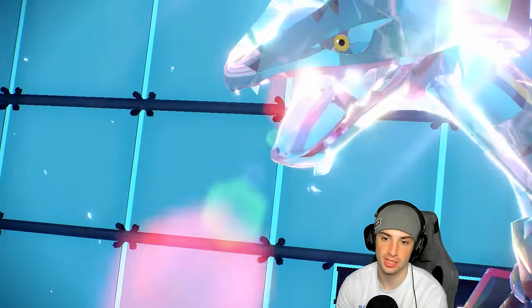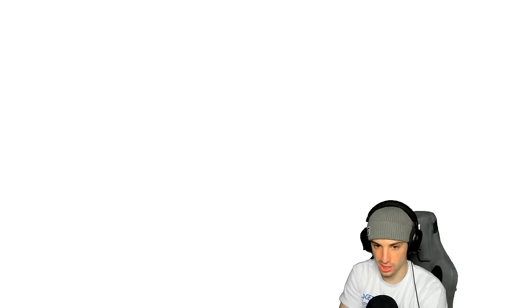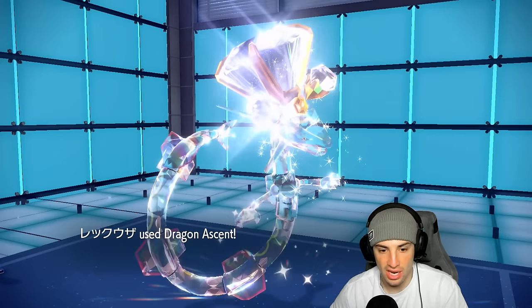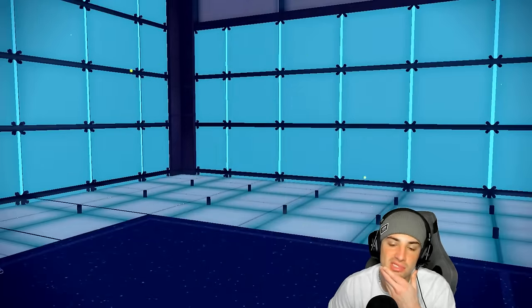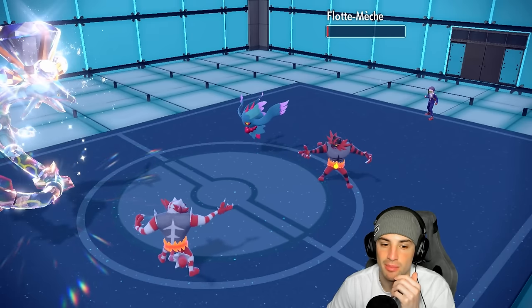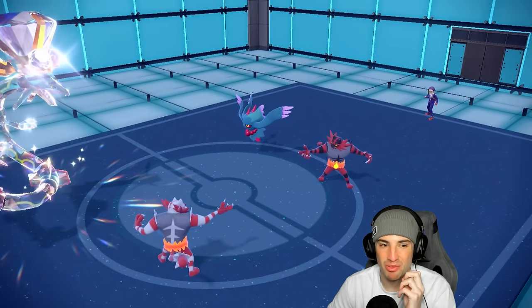We go into the Normal Tera type. Incineroar rips another Dazzling Gleam. Dragon Ascent is sinking the Fluttermane — it does turn out to be Sashed, which is why we doubled down. But now my defenses have dropped, so if their Incineroar goes for Fire Blitz that could get ugly. We go for Knockoff and soak it — they knock off my Clear Amulet, but Knockoff finishes off Fluttermane.